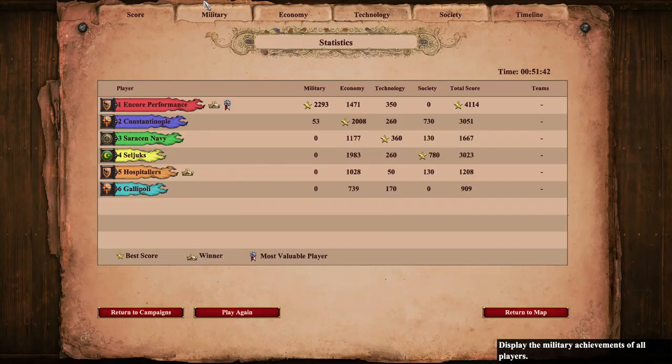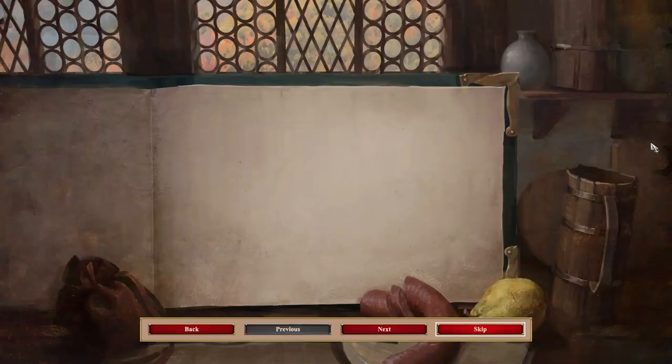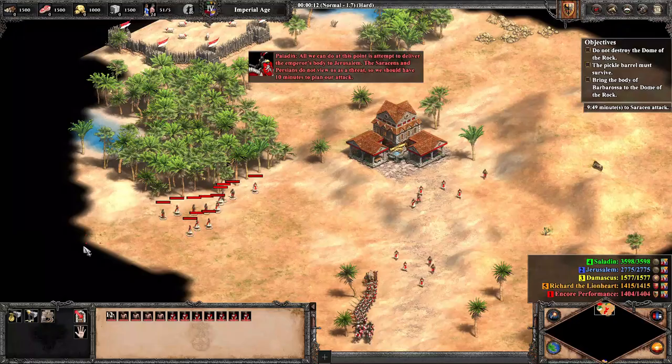After this, we head into the very final mission — the one I commonly refer to as the Pickle Barrel one. We begin with a small amount of military, a large group of villagers, plentiful stocks of resources, and of course the pickled body in a barrel. There is a 10-minute treaty in place.